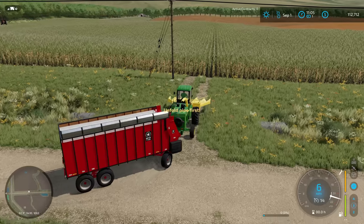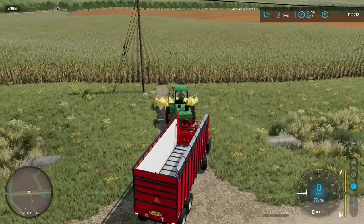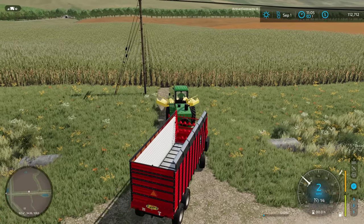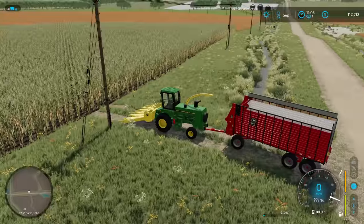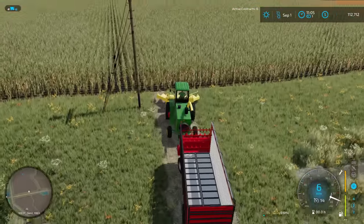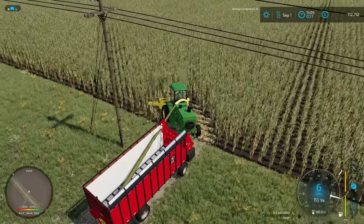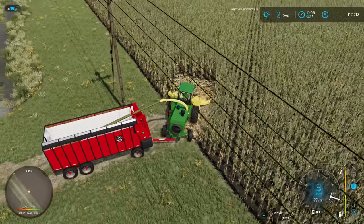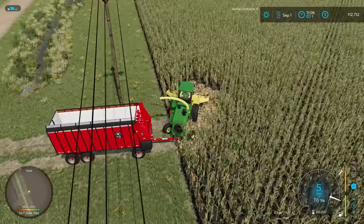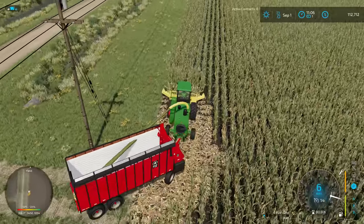I'm going to go ahead and hit unfold. I need to unfold the pipe as well, which I think is O. We can turn our flashers off and fire this thing up. We are gonna need some headland passes off of this. We've got a telephone pole right here which is kind of annoying, and it looks like we don't have chopping textures on the field, but that's what it is.